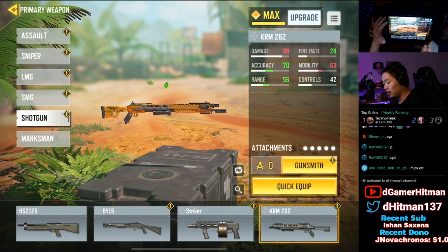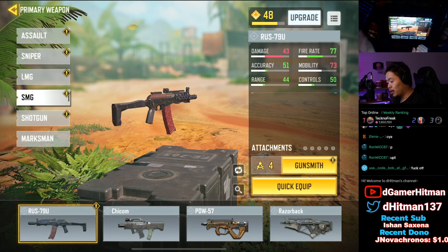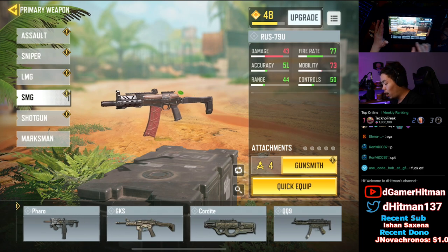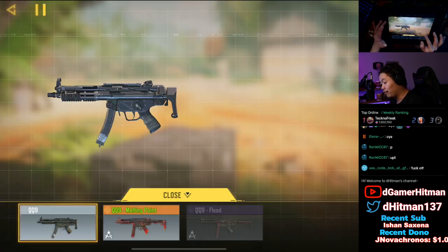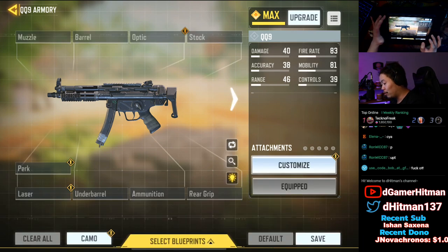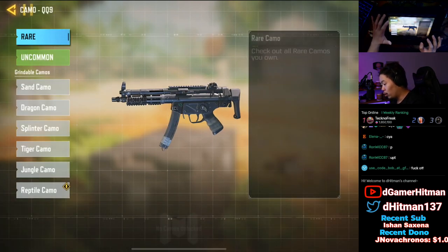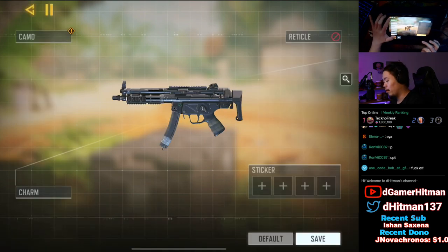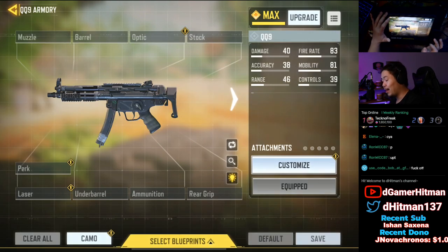When it comes to SMGs, I've actually already completed a few which I'm not going to reveal too many of, but the main one I will reveal is the QQ9, which I've already done. You guys have probably already seen the video. As you can see, if we go to our camos we do have the completionist gold. Those are the main ones done — I won't spoil too much. I'll show you guys the others in the next episode or two.